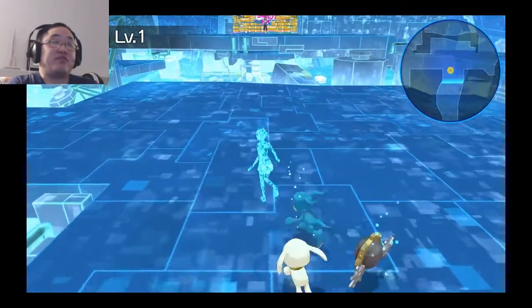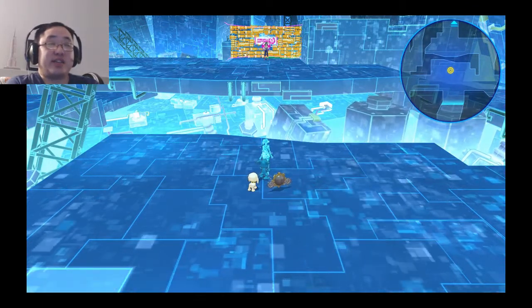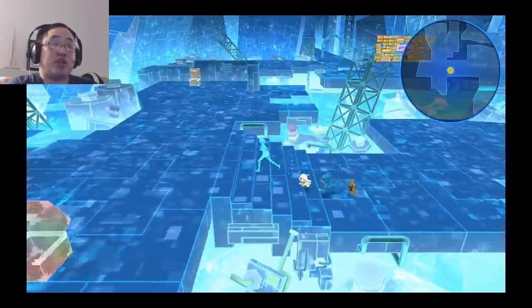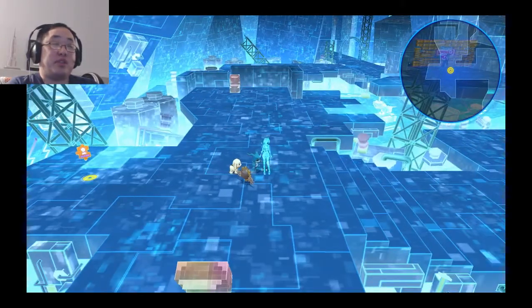As for that guy standing in front of the firewall, you can talk to him but he won't let you pass until later. That's a barrier in place to keep you from going to areas that are story-driven and would spoil the story. So you can't access those areas as long as there's a person standing in front of them — at least in Kowloon.